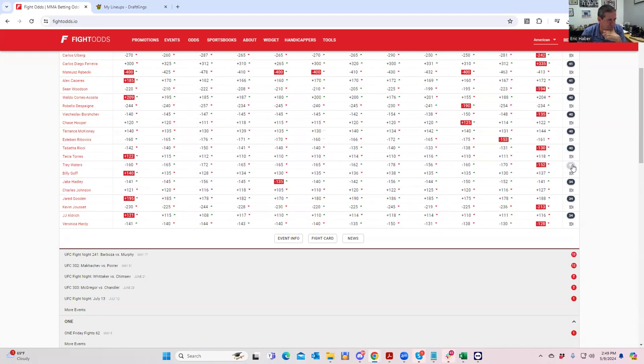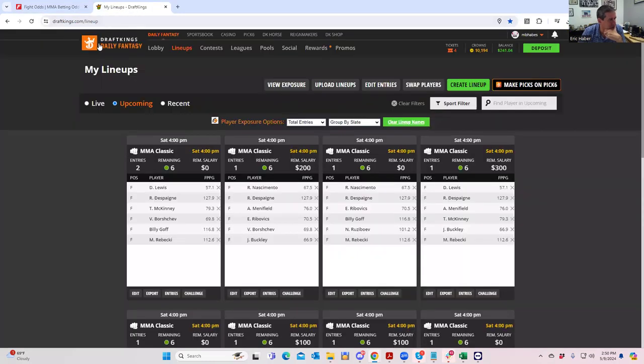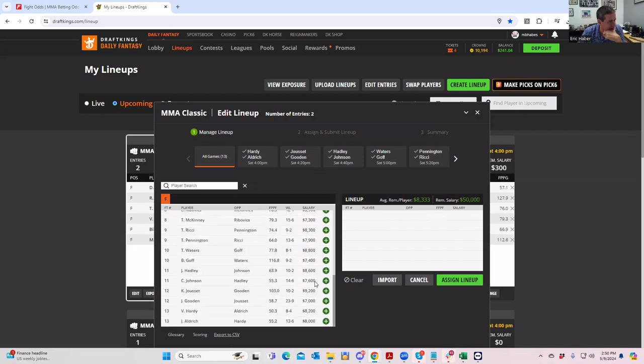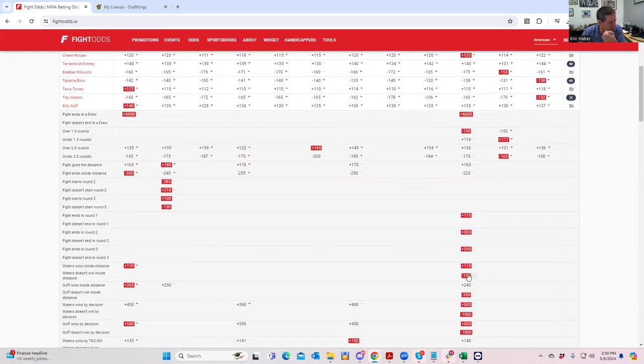Trey Waters versus Billy Goff — I think this fight is sort of sneaky, but that's more of an ownership thing. Trey Waters is minus 160 to win, so with vig it's about minus 150, and his price is 8800. At 8800 you really need an inside-the-distance line of about plus 110 to be a pretty good play, and he actually has that — right around plus 110 to plus 115. It's certainly reasonable, it just doesn't have any takedown upside to go with it. It feels like a guy who's just going to keep Billy Goff at range.